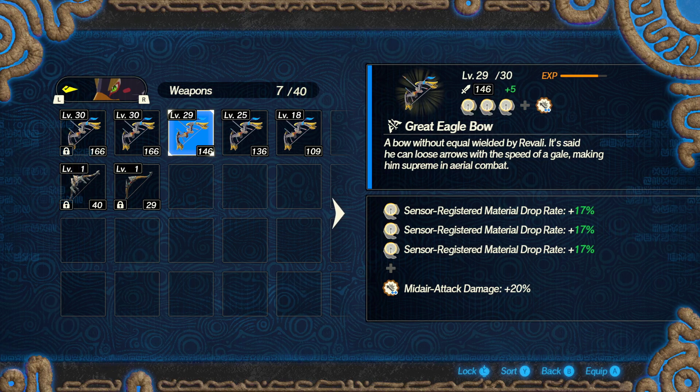Hello everyone, I am Tassit and today I'm going to be going over how to farm various monster parts and other useful material for upgrading weapons and other similar things in Hyrule Warriors Age of Calamity. This video will also indirectly be a guide on how sensor registered material drop rate works, as this is a very useful mechanic. This video will contain some spoilers regarding endgame content and characters, so if you haven't finished the main storyline, do be warned.